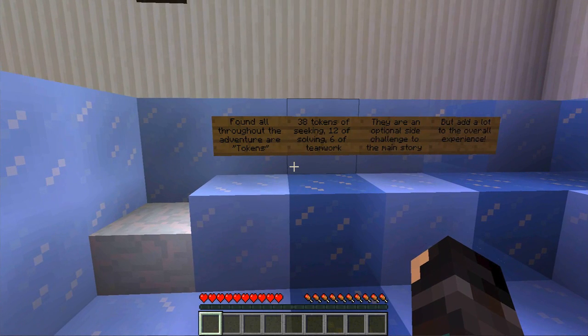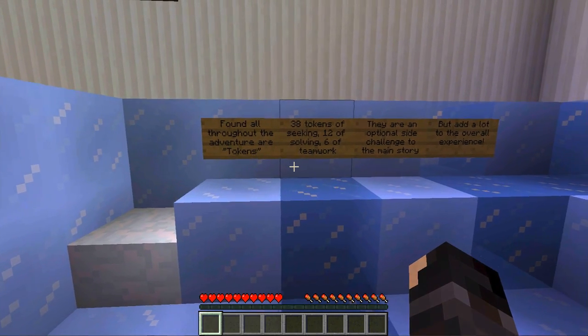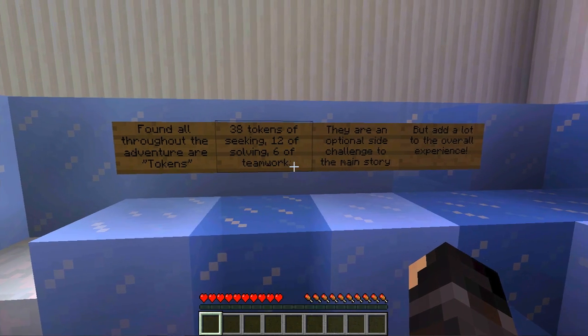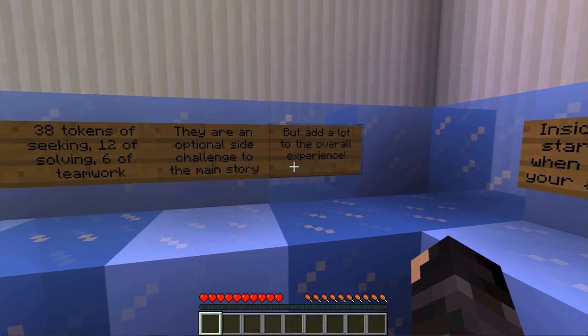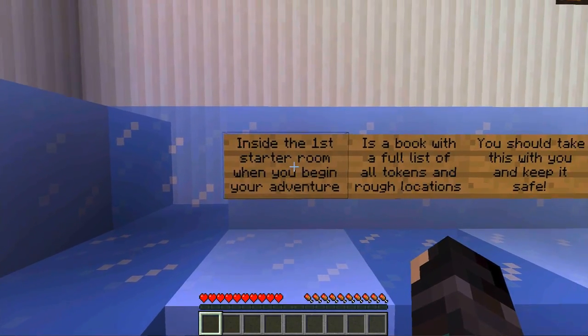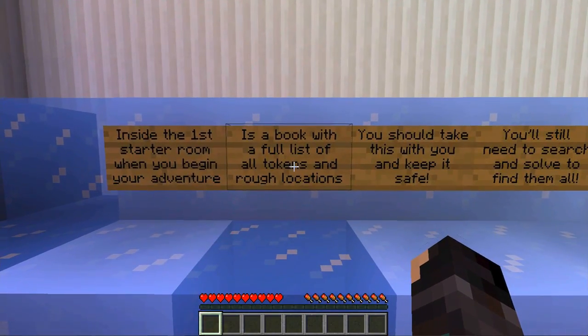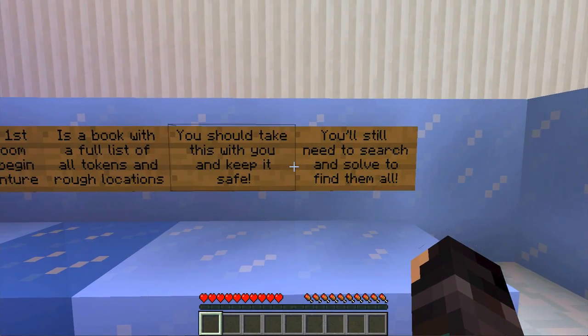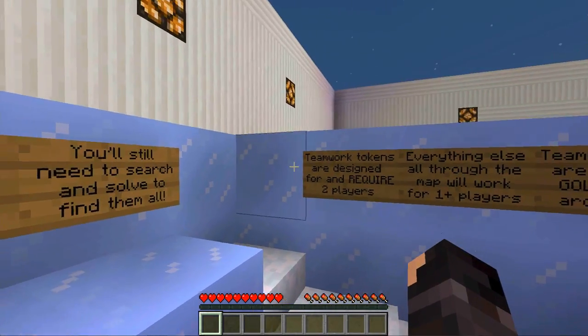Found all throughout the adventure are tokens — 38 tokens of seeking, 12 of solving, and 6 of teamwork. They are an optional objective challenge to the main story but add a lot to the overall experience. Inside the first starter room where you begin your adventure is a book with a full list of all tokens and rough locations. You should take this with you and keep it safe — you'll still need to search and solve to find them all.